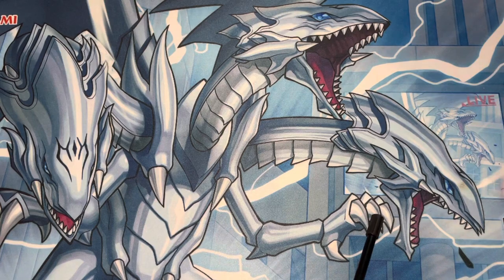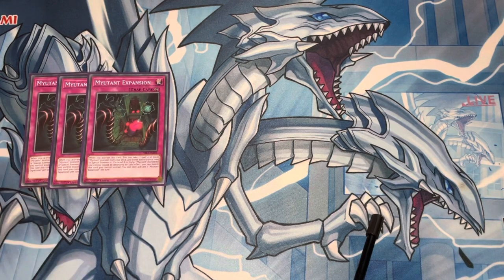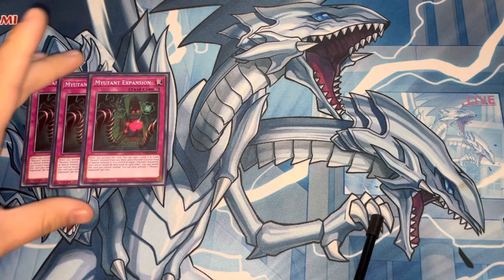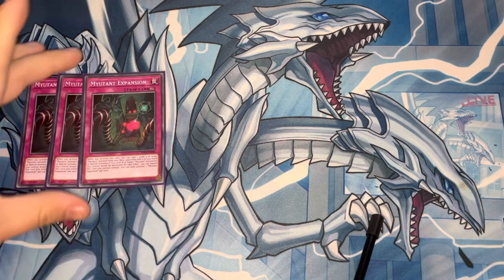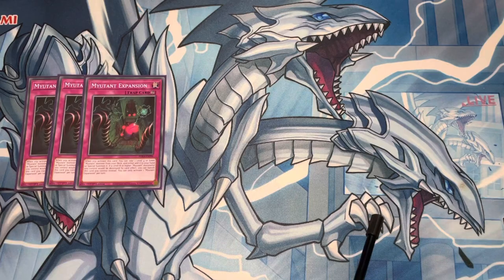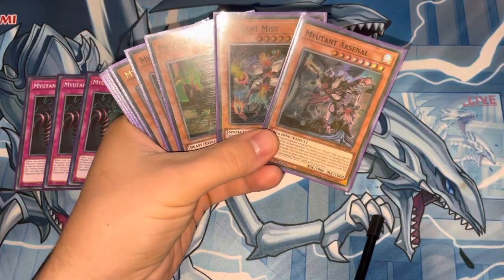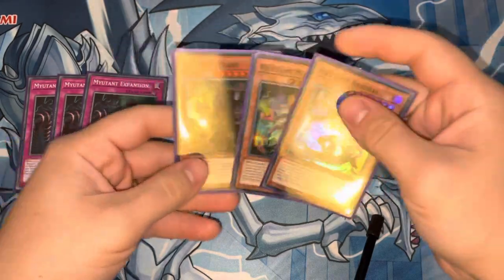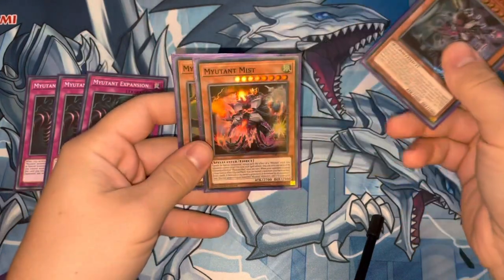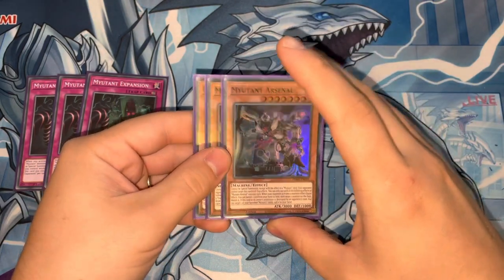The traps are 3 Mutant Expansion. When you activate it, you can take a level 4 or lower Mutant out to your hand or special summon it, which is pretty good — it searches your follow-up. And then obviously it's a continuous trap, so while it's on the field, if a level 8 or higher Mutant monster would be destroyed by a card effect, you can banish this card instead. But being a continuous trap, you can also banish this as material for one of the Mutant monsters, because even the bigger Mutant monsters — these 3 — need to banish a card from hand or face-up to activate their effects. Beast banishes a card to negate a spell, card, or effect, then banishes it. Mist, if your opponent activates a trap card, you can banish a card to draw 2. And Arsenal, if your opponent activates a monster effect, you can banish a card to banish a monster.